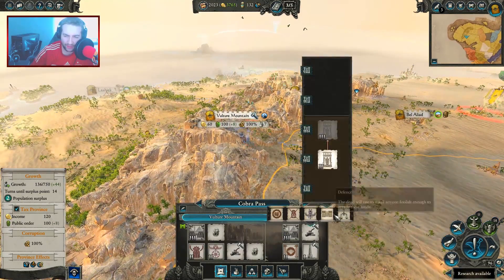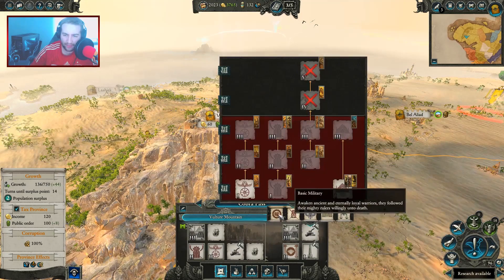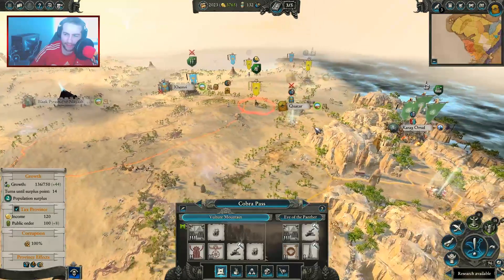Let's look at Vulture Mountain quickly as well. I think we've got the same problem here. I could build a garrison, but I doubt I'm going to get attacked there, so I think we'll just leave it for now and let the money keep building up.